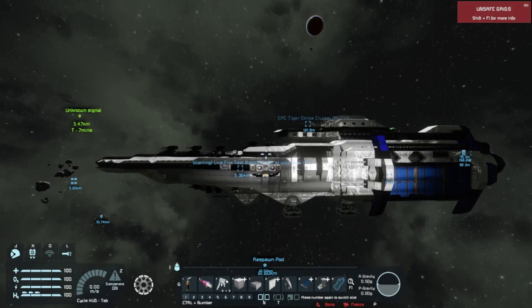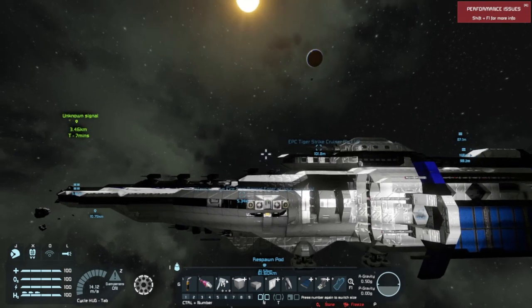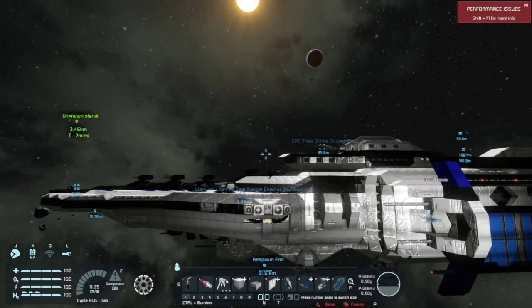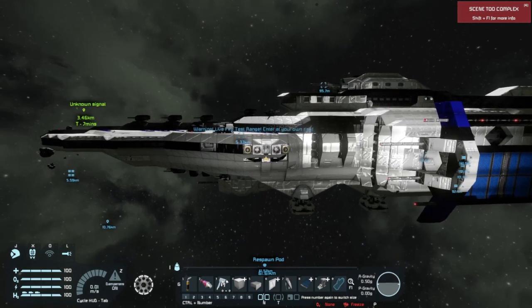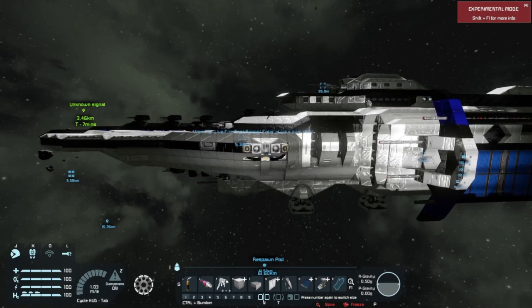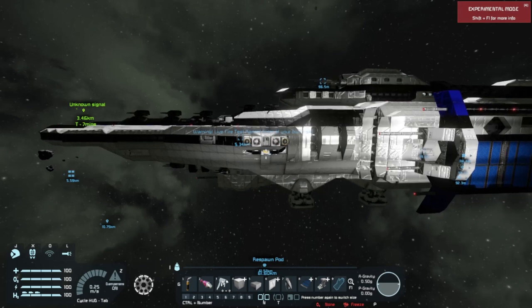This is the ETC Tiger Strike Cruiser Mark 1 version 2 by Elvis Edge, and it's a decent ship like pretty much every ship in the workshop. It's got its good points and its bad points — things you can like about it, things not to like about it.